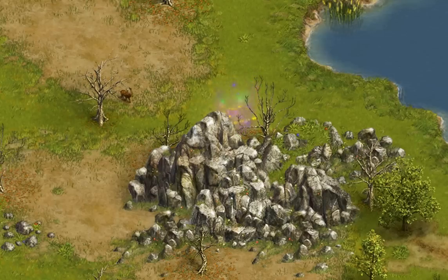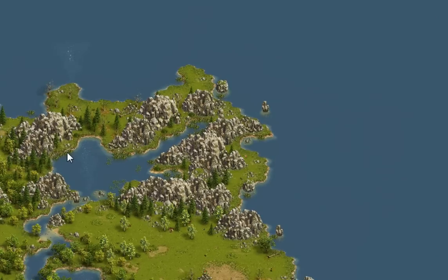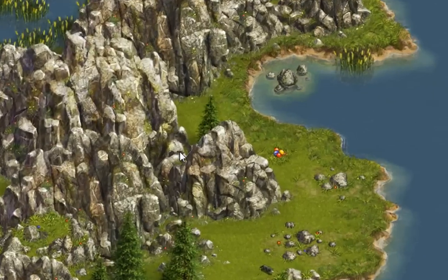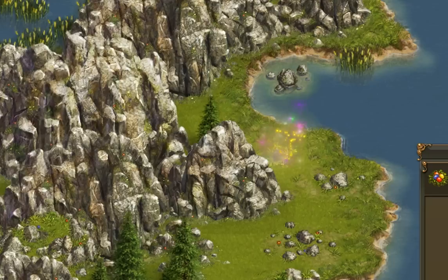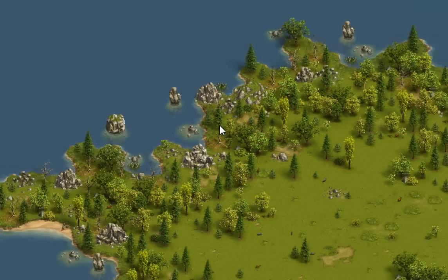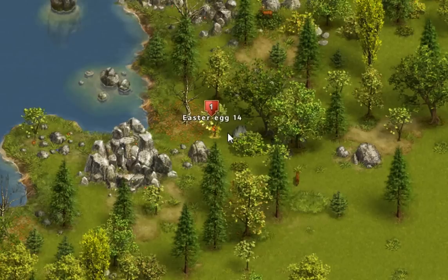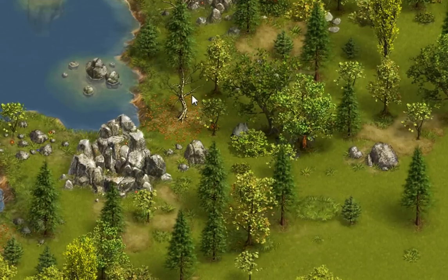Egg number 21 is located on the east side of the island — upper right-hand corner — on the east side of these mountains, right next to the ocean. Egg number 14 is located right on this tree on the west side of the island, upper left-hand corner, in this dense forest right next to the ocean.